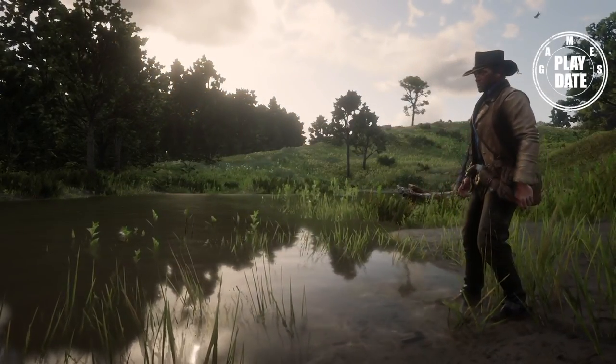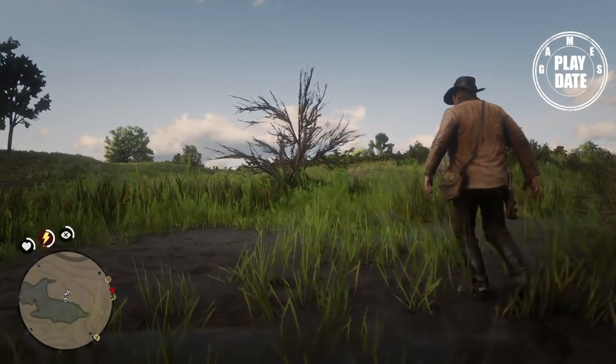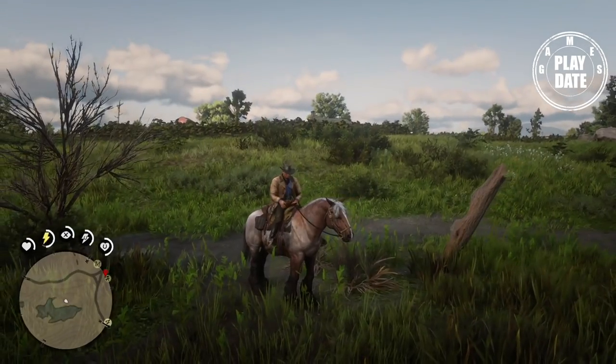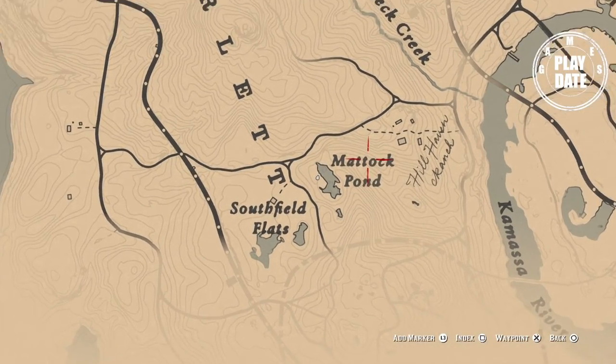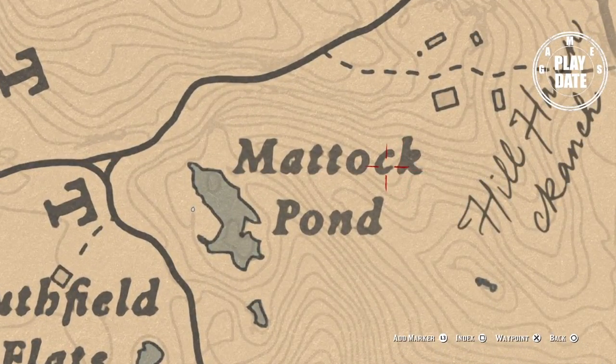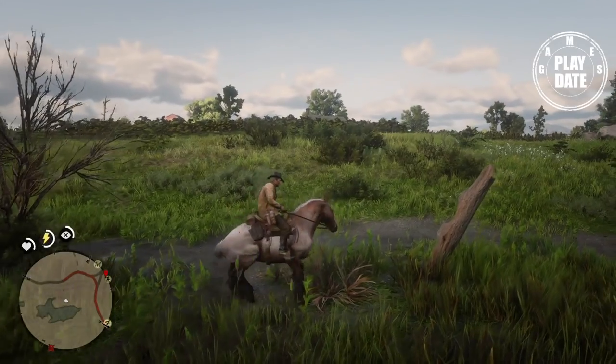When the game loads up, Arthur is going to appear at the pond. Ride back to the same location, go back to the chest, and you can pick up an unlimited amount of $20 bills.